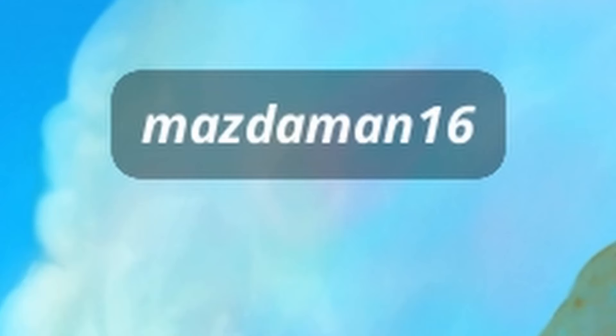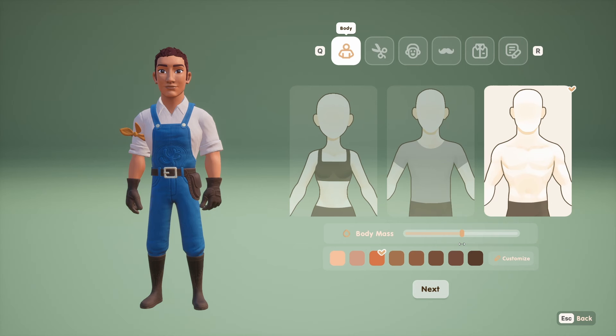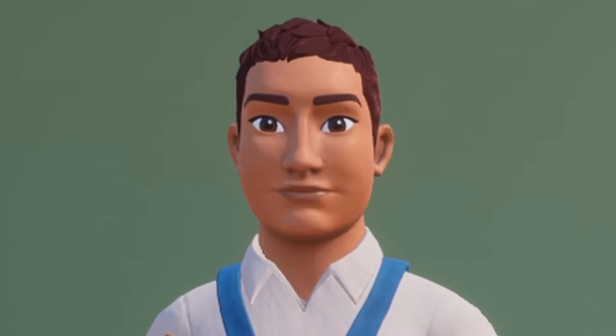Hello everyone, my name is Maz and today we're going to be playing Coral Island. Hopefully at the end of it I'll be feeling quite as content as this little piggy that's taking a dip in the ocean. My dude's like a frog — check out that neck!